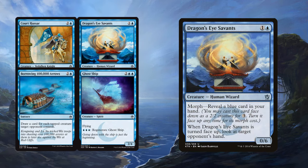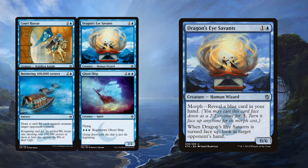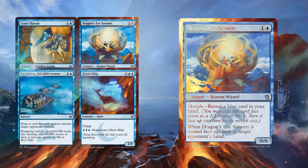The final Blue card is Dragon's Eye Savants. It's a 0/6 with morph that allows you to look at your opponent's hand. I guess it gets in the way of Gurmag Anglers? Sure, we'll go with that. Good job, Dragon's Eye Savants, keeping us safe from Gurmag Anglers — that's basically all you do.